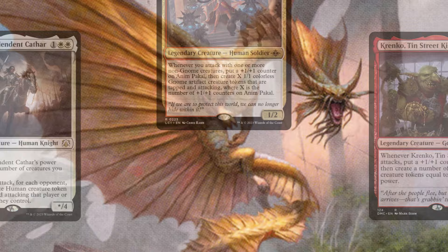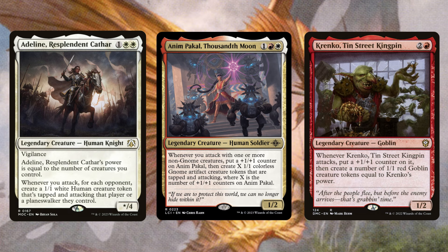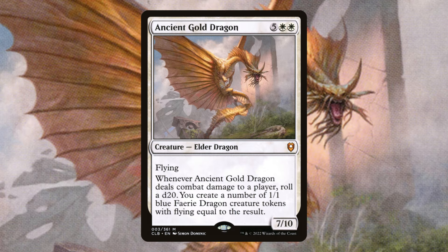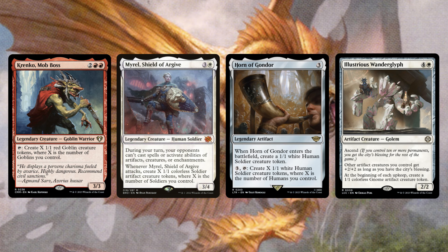The first thing we want to do is generate a ton of tokens. We have Adeline Resplendent Cathar, Anam Pakal, and Krinkos 10th Street Kingpin. All we have to do is attack with these guys and they're just going to create a board state. Ancient Gold Dragon — this is one of those that can end the game out of nowhere depending on what we roll. Krinkos Mob Boss, Myrael Shield of Argive, Horn of Gondor, and our Illustrious Wanderglyph — all of these are super useful to generate a massive board state quickly.